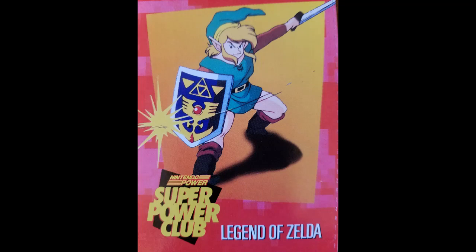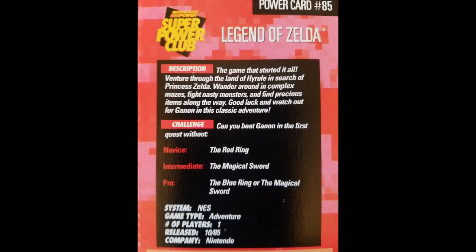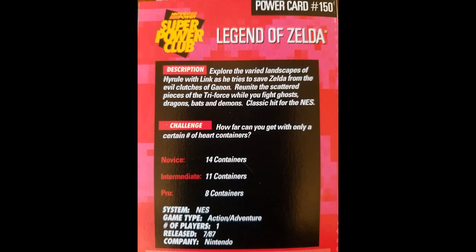You're looking at the front of card number 85 — check that out. Now let's flip to the front of card 150 so you can see they are in fact two different cards with two different faces. Now let's look at the challenge on the back of card number 85, focusing only on the pro level challenge. And now let's flip to the back of card number 150 so you can see the pro challenge.